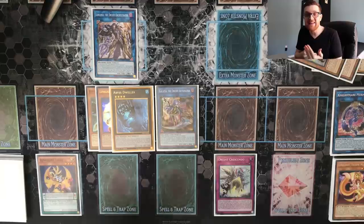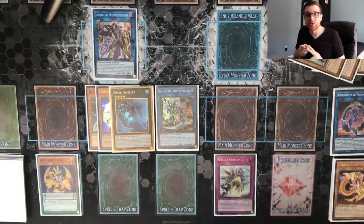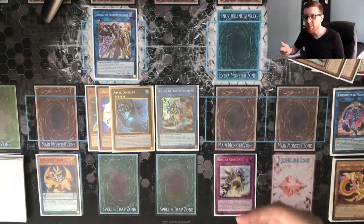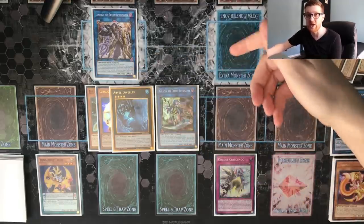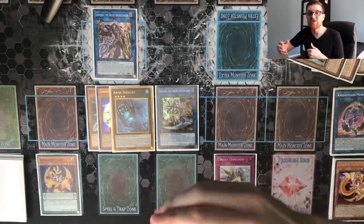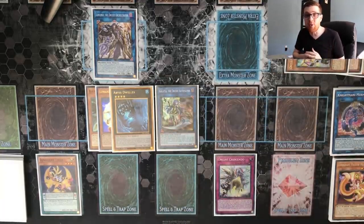We went plus 3 overall in card advantage. We still have the Tiger back in hand, plus a rank 4 which can be anything — Abyss Dweller, Tornado Dragon, Evil Swarm Nightmare for Pendle — there are so many good rank 4s. You also have Galatea with Crescendo as an omni-negate, Longirsu and Galatea both linked. As soon as Longirsu is linked you can shuffle something back because you have the resources to do so. This is a pretty decent board off of just two cards, but let's kick it up a notch.